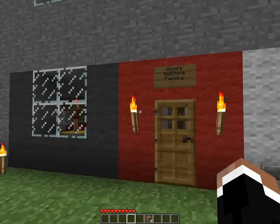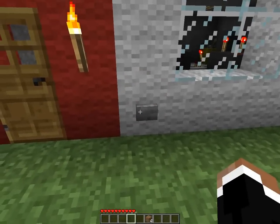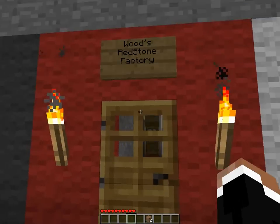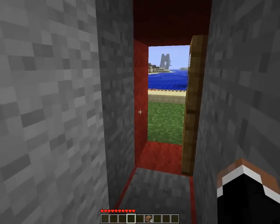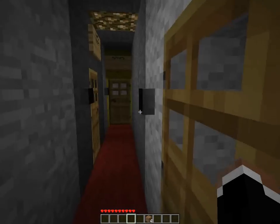This is the entrance to the redstone factory. Open the door — press this button. Ding dong, there's a doorbell. And the door opens after a little period and stays open for you to have the time to enter.